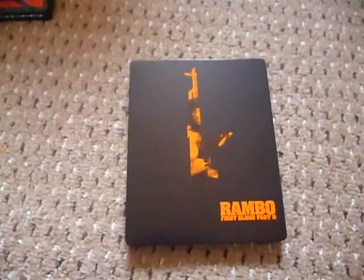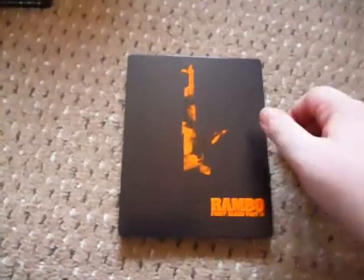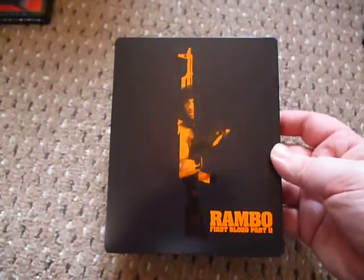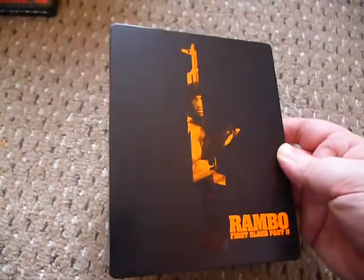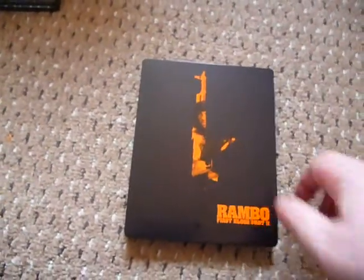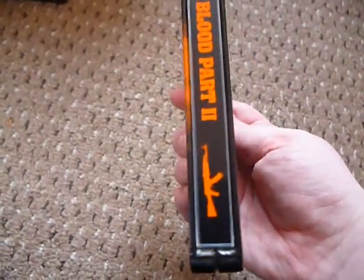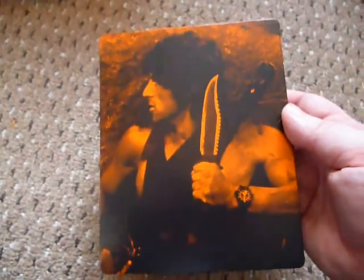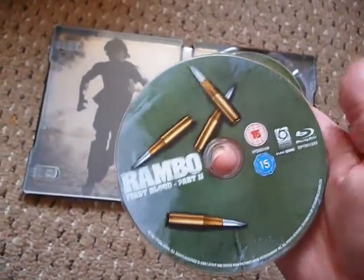Next up we have the first two Rambo steelbooks, and these match the first Rambo Zavvi exclusive steelbook that came out earlier this year, which had a red sort of machete on the front. This one has an orange machine gun style look to it. It's a matte finish but glossy on the artwork and also on the title, and it also has a little studio canal motif on the bottom, which they did for the first film as well. It is Region B, and there's some really nice back artwork.